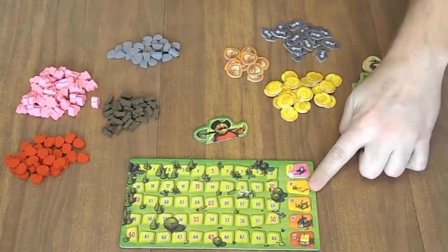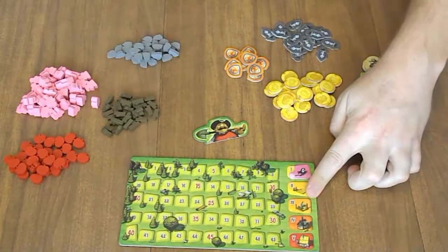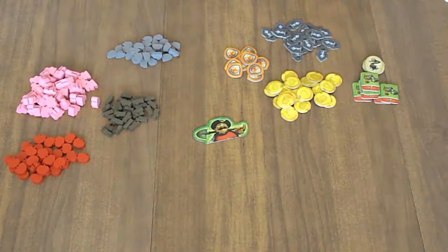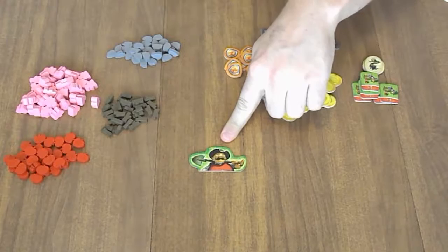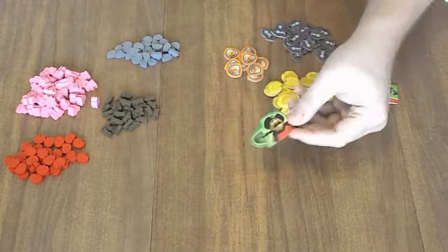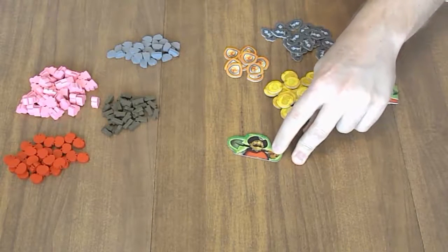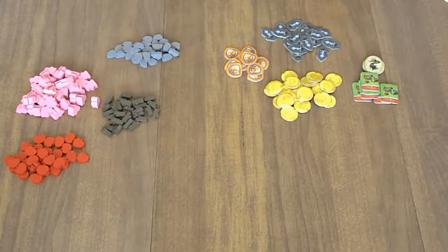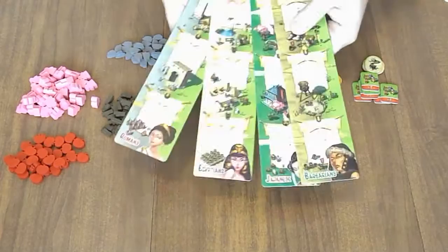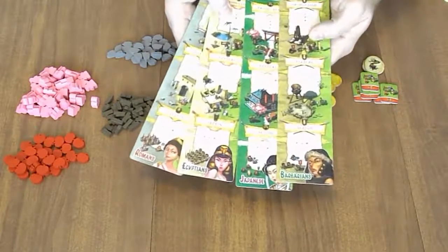This is the victory point board that keeps track of it. This token indicates the first player, so that will go to whoever's decided as the first player. Every round it moves to the left. When you begin the game, every player is going to get to choose a faction — the Romans, the Egyptians, the Japanese, and the Barbarians.